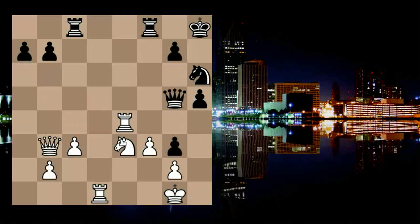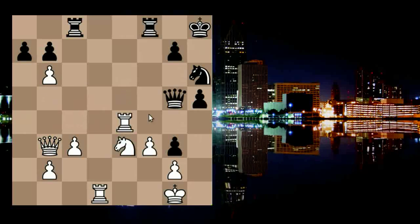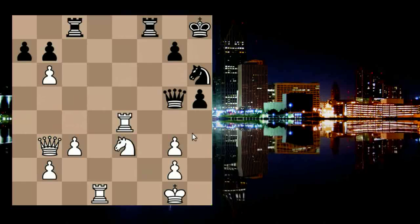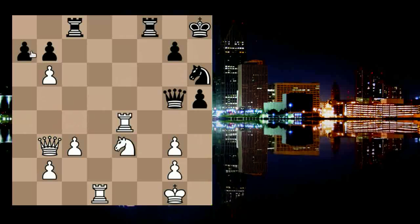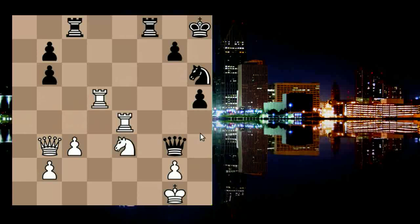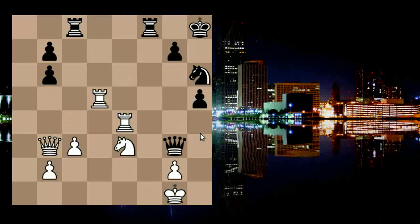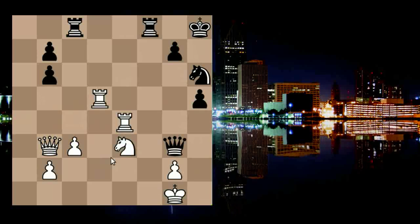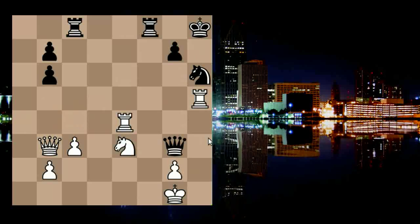But this never happened. What Master Kohli actually played was f-takes g3, a-takes b6, rook to d5, queen takes g3. Although White retains some advantage, his king is far too exposed to do anything with the queenside pawns. After rook to h5, a draw was the result.